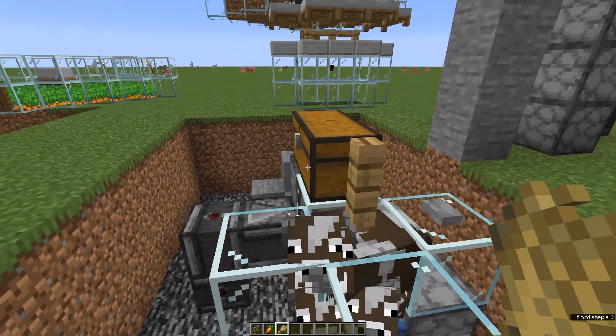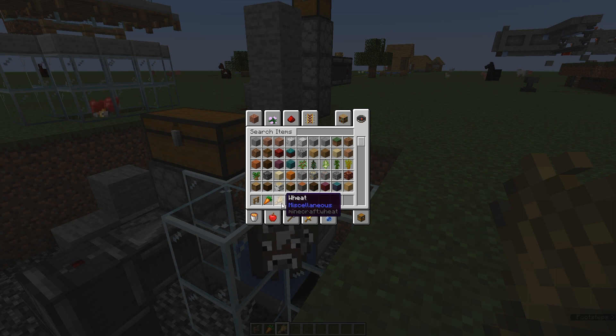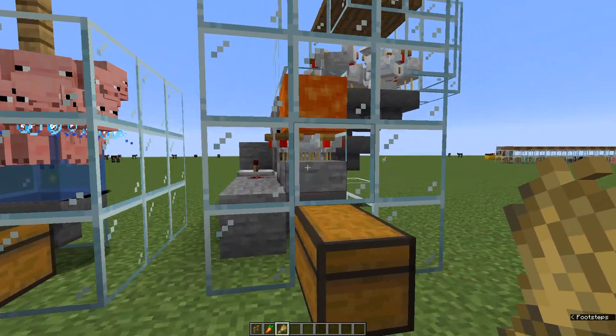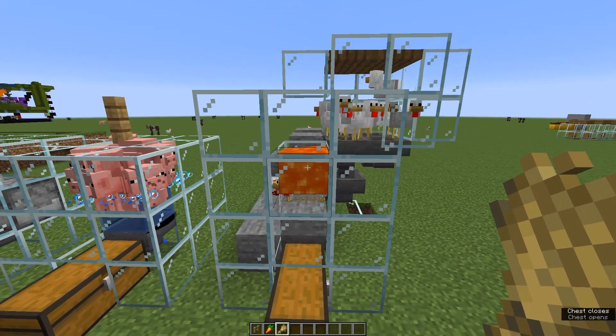That is the mechanic behind the breeding farm. It's really just a matter of making sure you've got a farm that provides the carrots and wheat you need — wheat for the cows and sheep, carrots for the pigs, and seeds for the chickens.